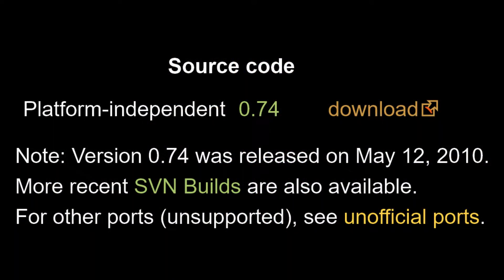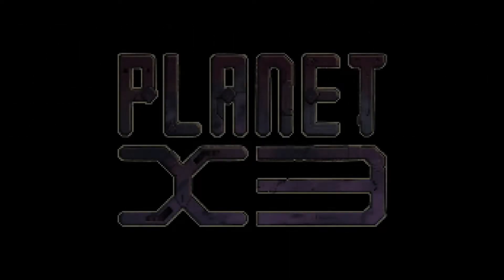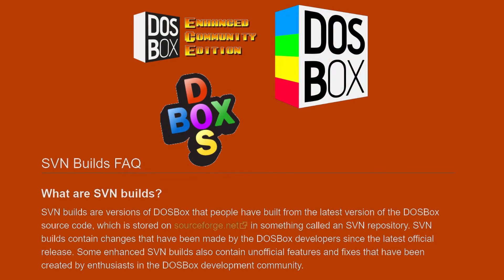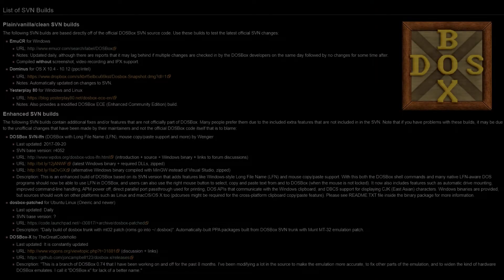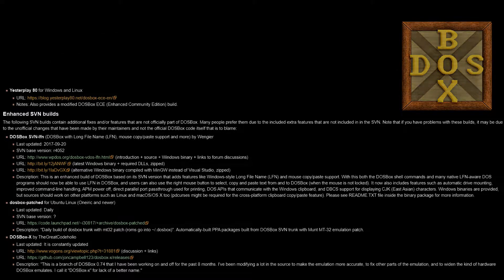DOSBox 0.74 was released in 2010. It's 2020, and we're now on 0.74-3 — they're not exactly speedy with the updates these days. One of the reasons being that any new DOS games being made tend to run on DOSBox already. The unofficial enhanced builds of DOSBox are called SVN builds, which stands for subversion, but doesn't mean substandard. The official DOSBox wiki lists a whopping 16 of them, but only seven are still being updated, and only four of those claim to be enhanced versions.